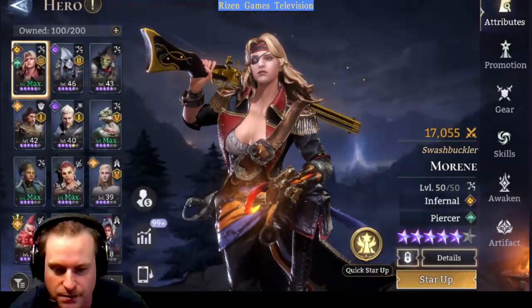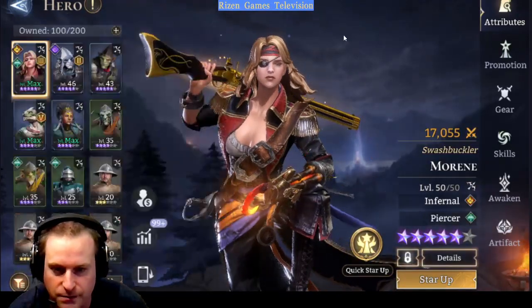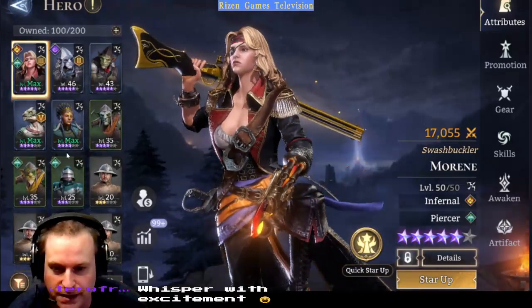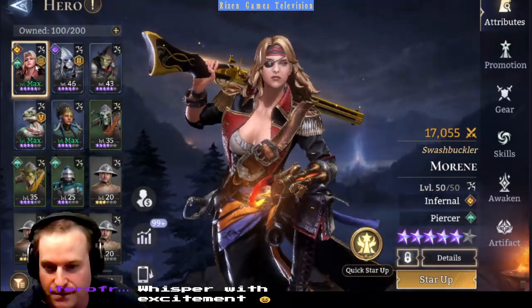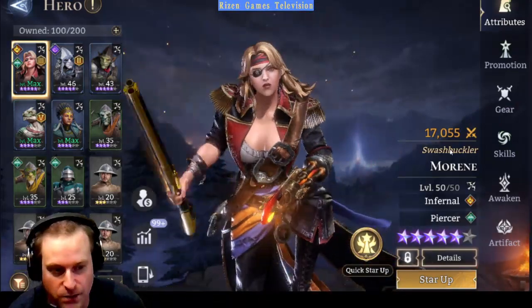We're going to go into Heroes first. The thing you're going to need is your Rangers. On this account I've only got this many Rangers - it's not very many. This chick, to get to the Mythic, you're going to need her because she's lower in defence and she's quite decent.